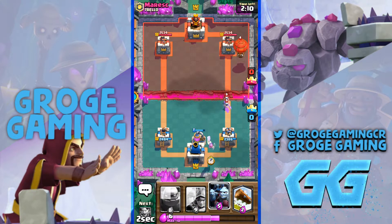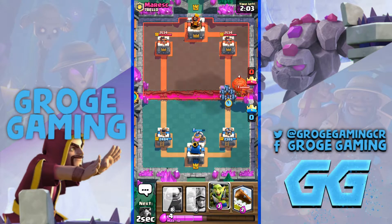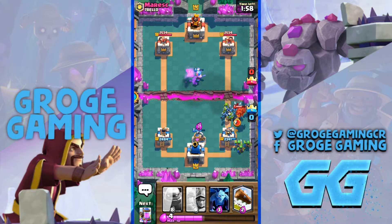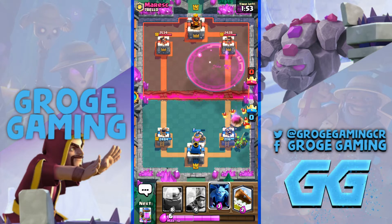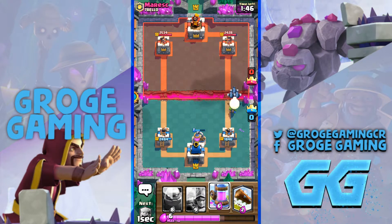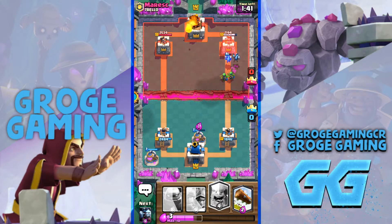I'm going to throw a Lumberjack down and he's going to be a bit confused. Here come the minions, and then the Goblin Gang. That minion horde will get destroyed, but I'm not too worried at all. So I'm going to throw some minions down here and then go with another pump. He's got a bit to deal with — I'm probably going to get the lead in damage. I thought he missed that Fireball then, it looked a bit wonky.